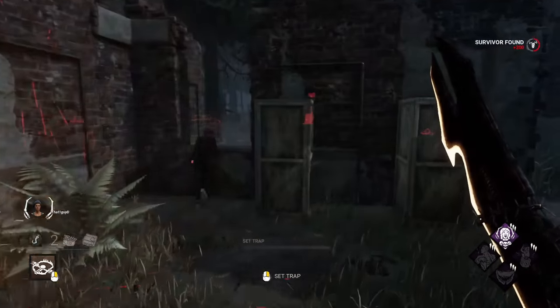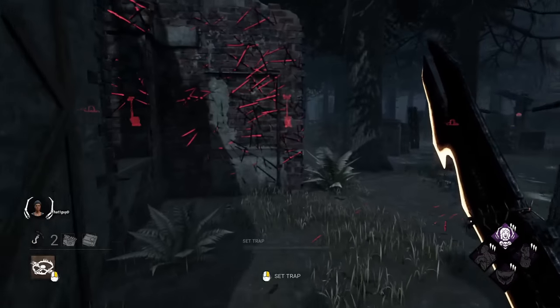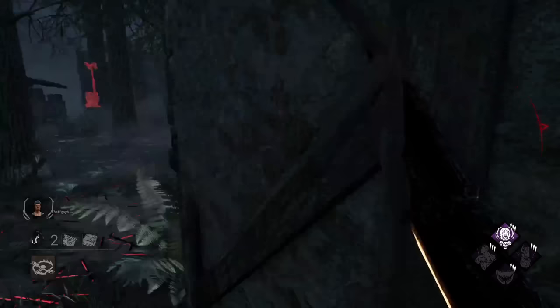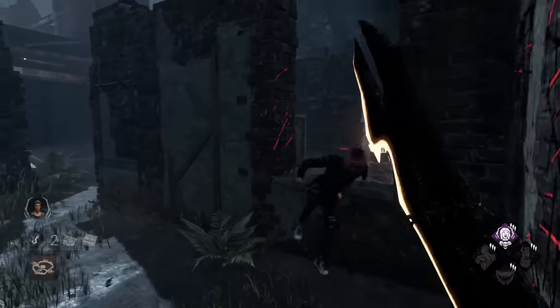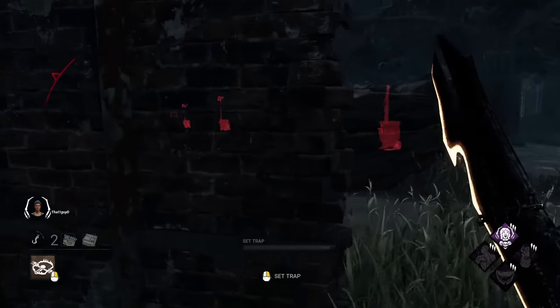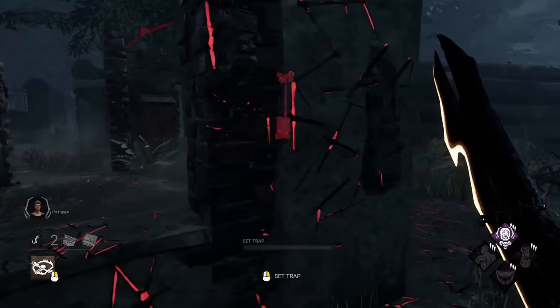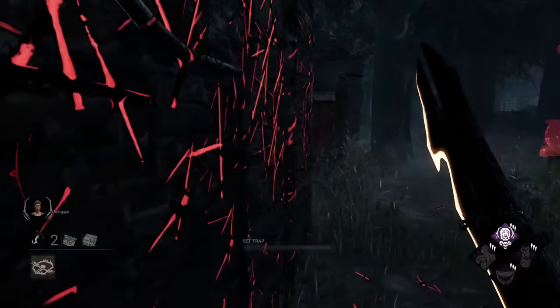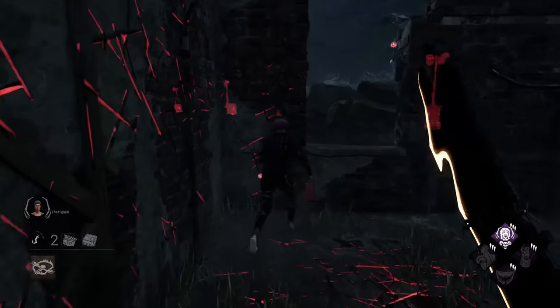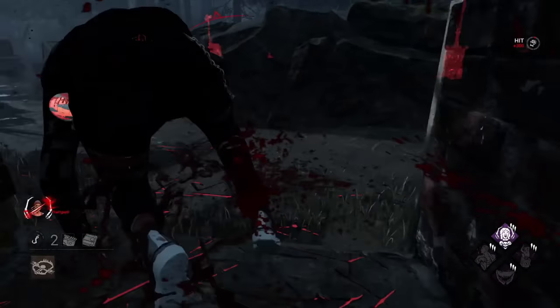As a killer, you emit a red stain, which is very easily detected by survivors when looping. In the event of the survivor choosing to re-vault the first window, backpedaling once you've reached the middle of the wall makes for an easy hit. But what if your target seems more experienced? By turning around while chasing the survivor, you give off the perception that you're backpedaling towards the window, as your red stain is no longer visible. The goal here is to cause a moment of hesitation and a free hit with this mind game.